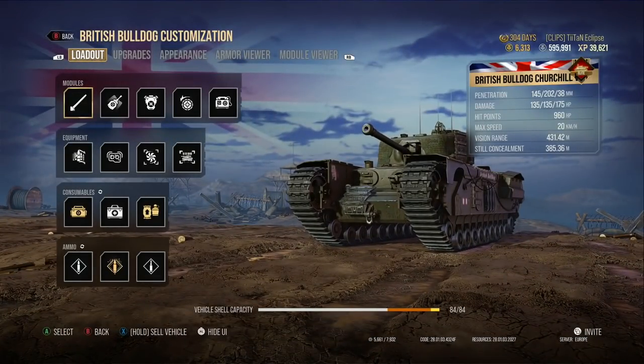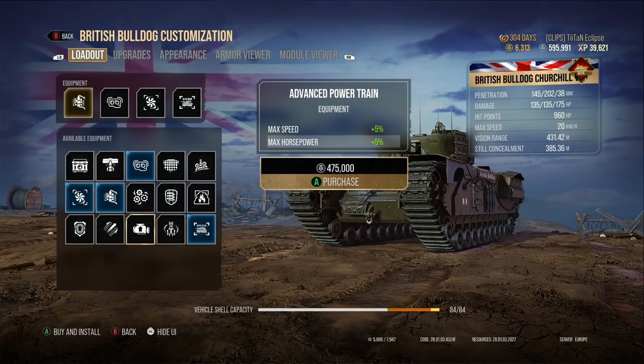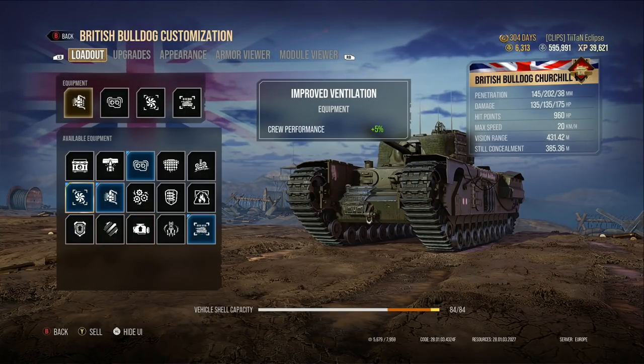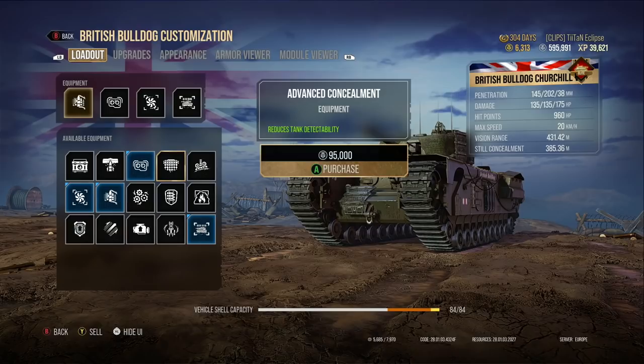As far as kitting the tank out — prioritizing certain upgrades and equipment — what I went with was advanced optics for view range. Although you can put on the traction system and advanced powertrain to increase the max speed from 20 kilometres an hour, this tank needs to focus on getting that DPM out, tracking opponents, locking them down, plowing rounds into sides of tanks, and spotting opponents. That's why I've gone with advanced optics.